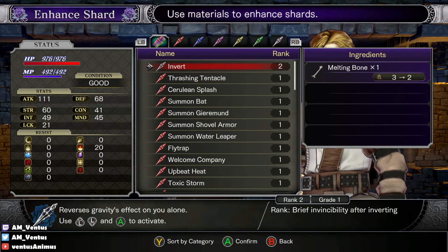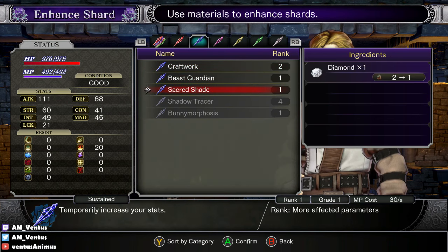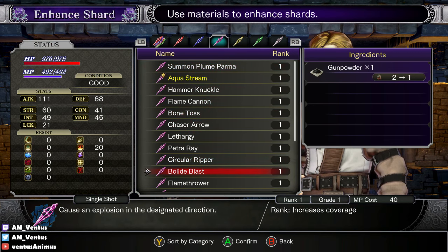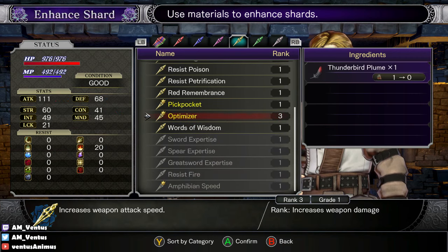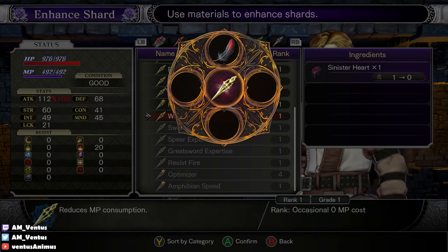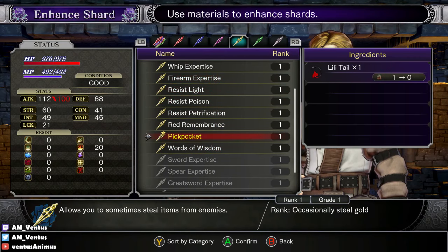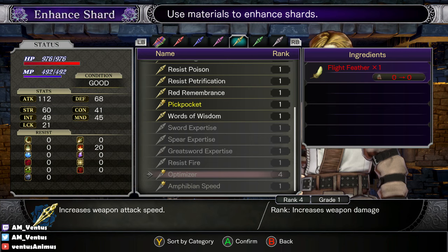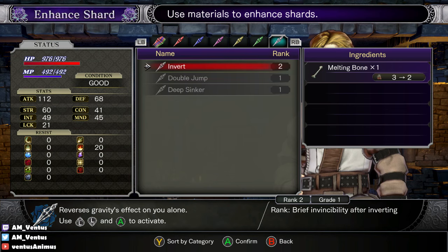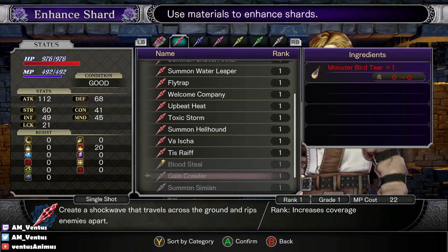All right, I'm actually gonna enhance. What's this? I've already enhanced it once, right? I'm going to enhance... I forgot. Oh right, optimizer — enhance this. So does my damage increase? Let's see — one damage. Okay. Sinister Heart, I have that. I don't know what that comes from, but let's do it. Oh wait, I can't do it — that's another item.